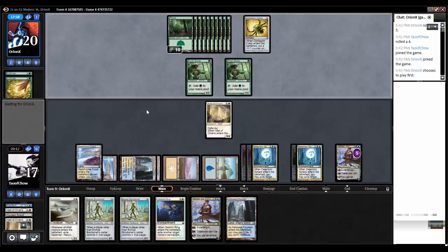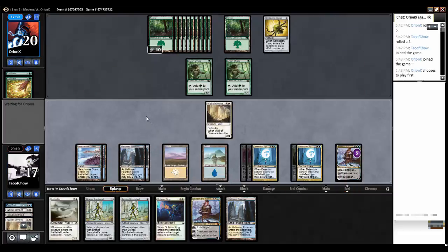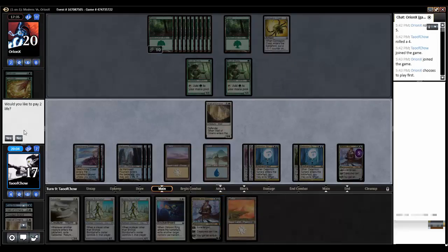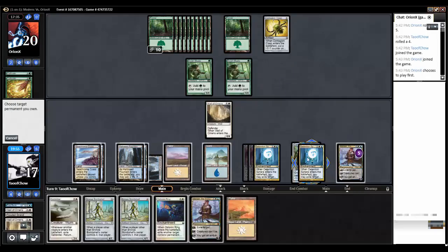My opponent has returned. He didn't swing - okay, he could have gone in for one. Come on, Puka's Mischief. A Planes card. Would you like to pay two life? No, I wouldn't. So let's use Venser - bounce Detention Sphere.